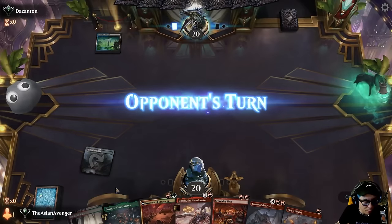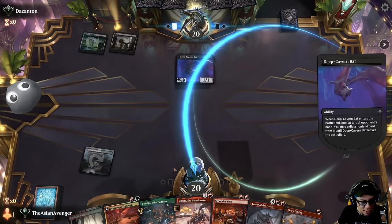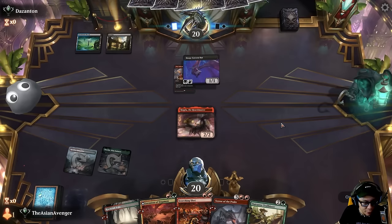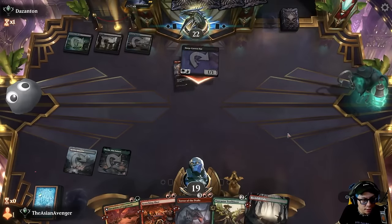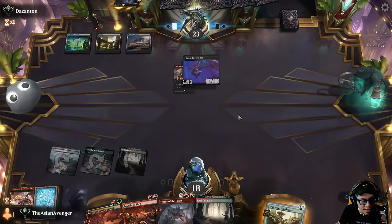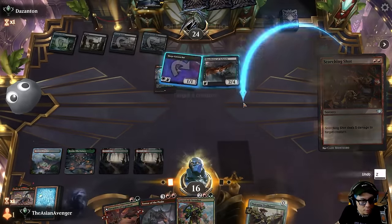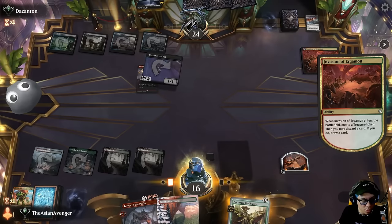Blue and black from the opponent right now — I get to ramp. They play a bat, so our hand's gonna get disrupted all the time. I guess they take the Play with Fire, so I have to Scorching Shot. I'm just gonna go ahead and play Magda and pass. I'm not gonna use it on the bat until I absolutely have to — if there's something better I'll do that, or they just play another bat and take this — that's also fine. Virtue of Courage — that's obviously great. I'm gonna plot, then next turn I can potentially go Outcast Trailblazer into Terror assuming I don't get batted this turn.